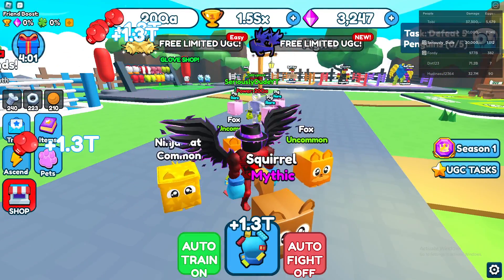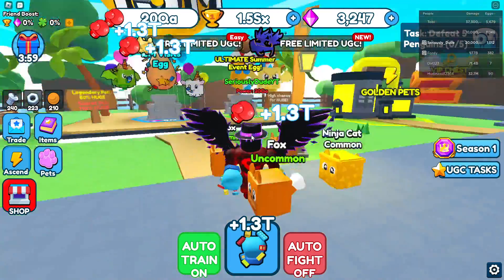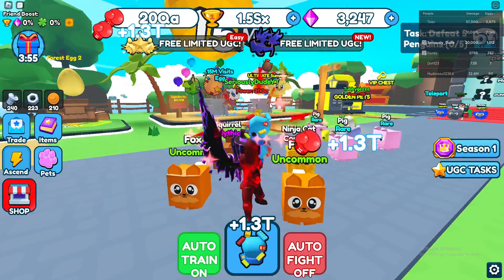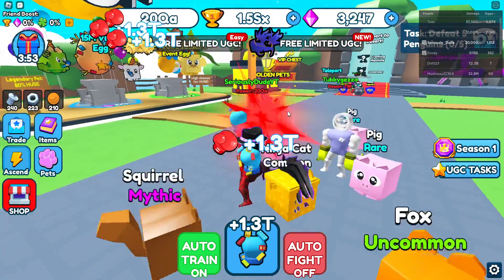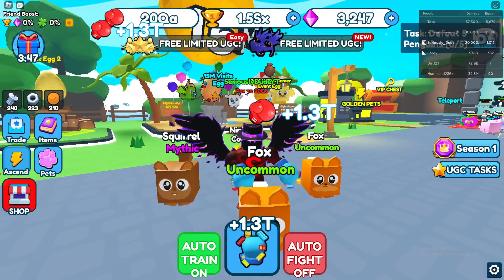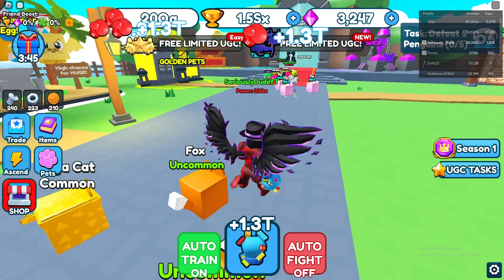Yo, what's going on guys, it's SeriousToot here and today we'll be going over how to get the Dark Void Valkyrie here in Punch Simulator. So basically once you're in game — I have a game link in the description for you guys — you'll see at the top of your screen it says 3 limited UGC.